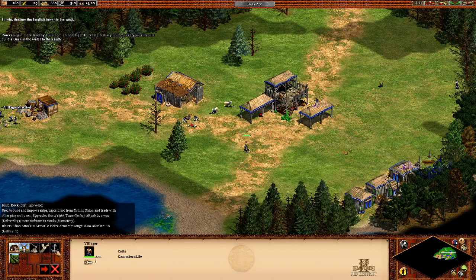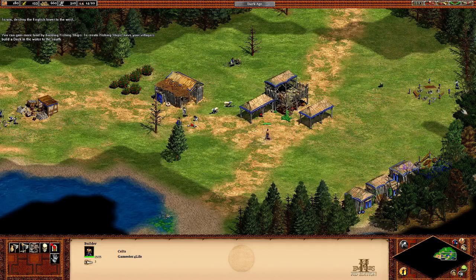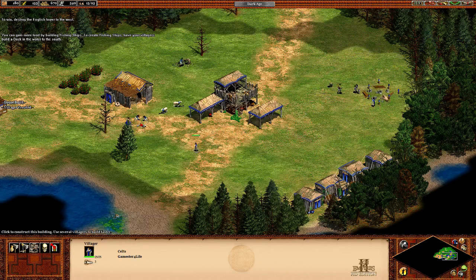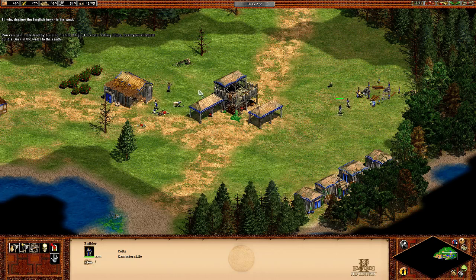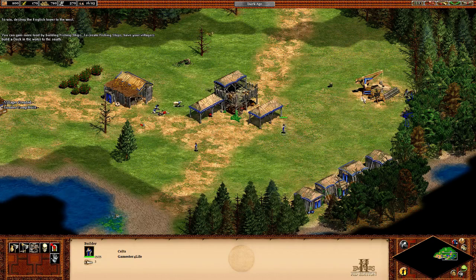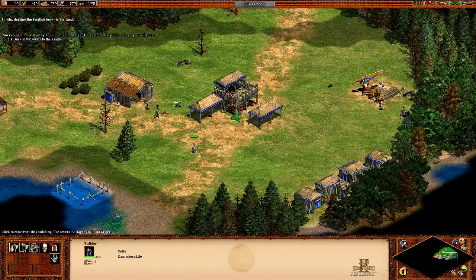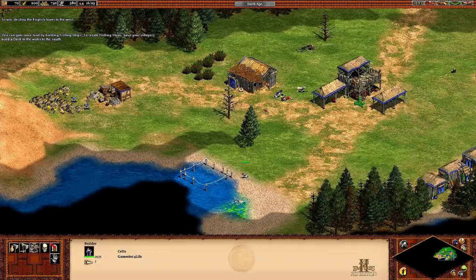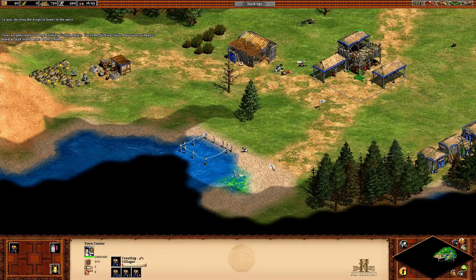This one can build a fishing dock. But first we need a lumber camp so the woodcutters don't have so far to run. Okay, enough woodcutters there — let's put one more on woodcutting, and this person can build the dock. I need a couple more people gathering stone and a couple more on gold. I'll do four more villagers — of course I'm out of food, so I think I'll get these four doing food.